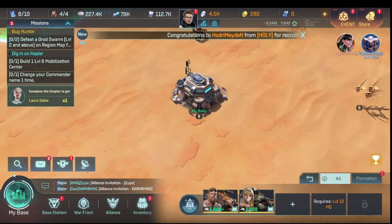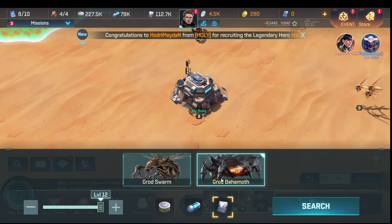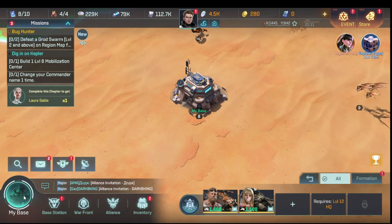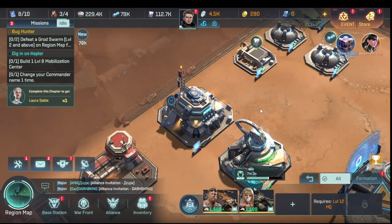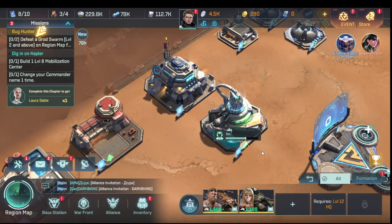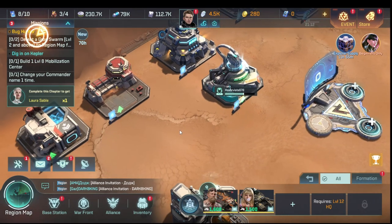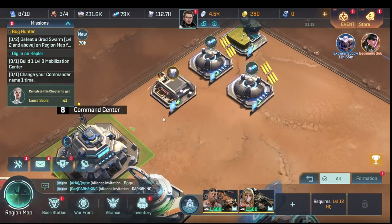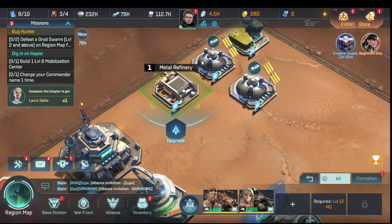By hunting grod swarms and behemoths you can level your buildings further. Essentially level one to eight you can reach in the length of time it took to make this video. Getting to level fifteen in the first two to three days is very doable if you're being efficient. At that point you can start allocating resources elsewhere, but I recommend focusing only on the key buildings and command center until then.